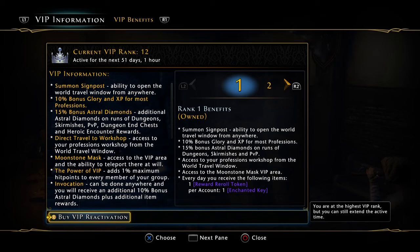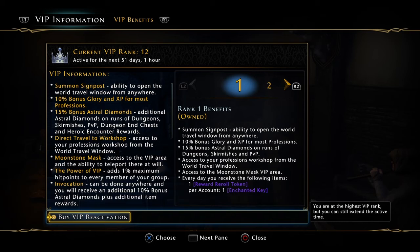All right, everybody out there, tell all your friends — now you know how to get VIP for $8 a month, and every fifth month you get it free. And now you get the signpost immediately. But you're going to have to verify that for me. If you only have one month of VIP, please go look at it and see if you got the signpost. Tell me you got the signpost — come in here and look. Please let me know in the comments below. Thank you. Have a great day, and get your Neverwinter VIP.